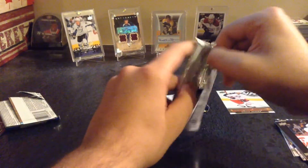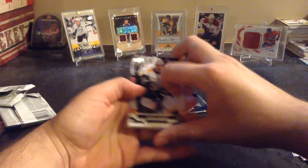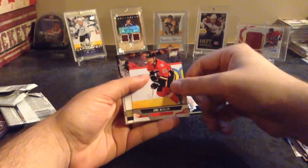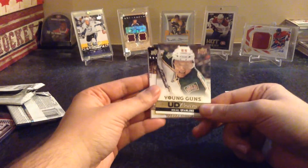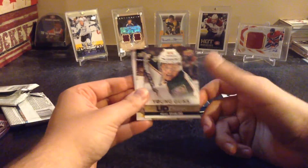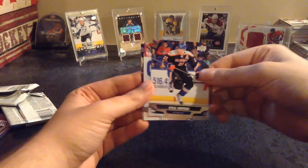Pack number two. There are some base packs out of tins, but not too many. David Legwand, Max Pacioretty, Yuri Hudler. Oh nice — Young Gun Canvas, Michael Grabner. I don't know if those count for your Young Guns, but pretty nice to get a Young Gun Canvas. Also Milan Lucic, Michael Bodnarchuk, Kyle Okposo, Matt Read, Thomas Fleischmann.